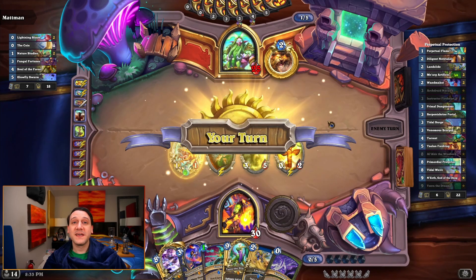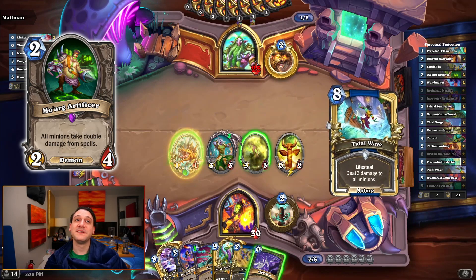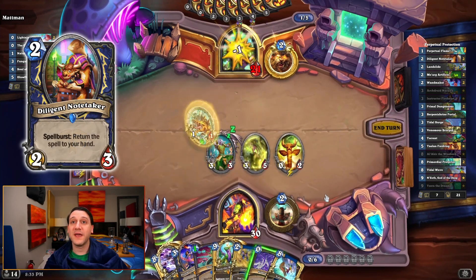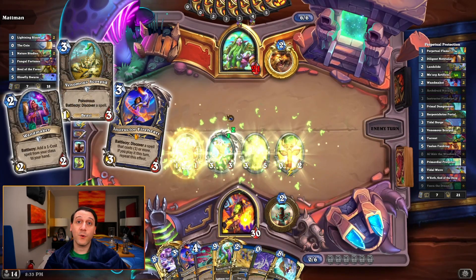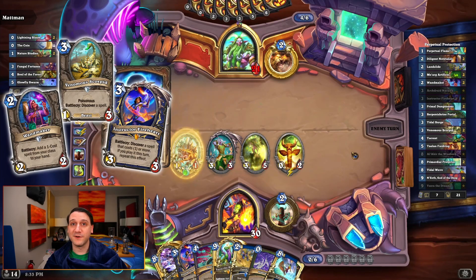The deck also includes Moarg Artificers to make the opponent's minions easier to clear, and Diligent Notetaker can help ensure we have additional perpetual flames to cast later on. Wand Maker, Venomous Scorpid, and Instructor Fireheart can also discover additional copies for us to use.